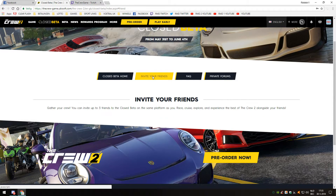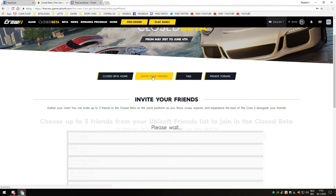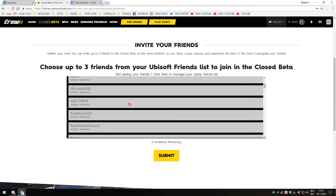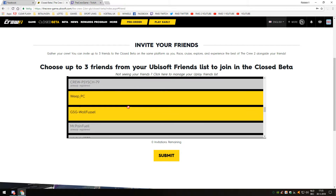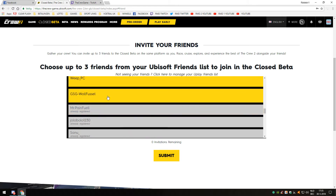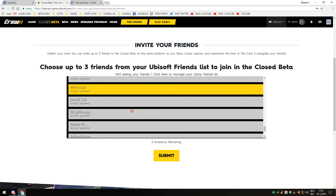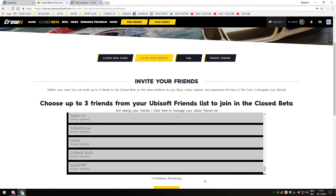From there you can click on 'Invite Friends' and invite three of your friends. For me it's hard to do right now because almost everyone on my list of about 60 people is already registered. I have zero invitations remaining from that account, but thanks to Ubisoft they gave me a code I can share with 30 people, which I'll do in a later stream — beta invitations part number 4.